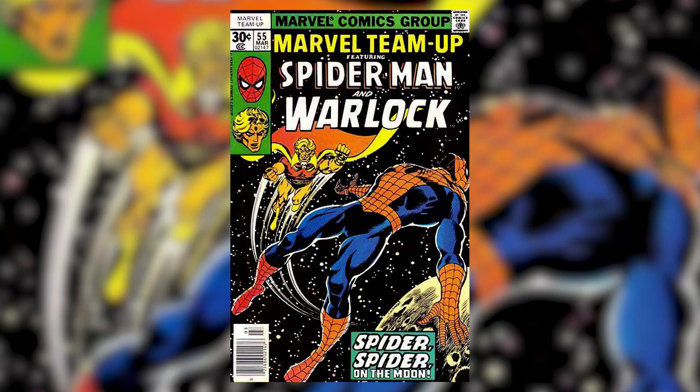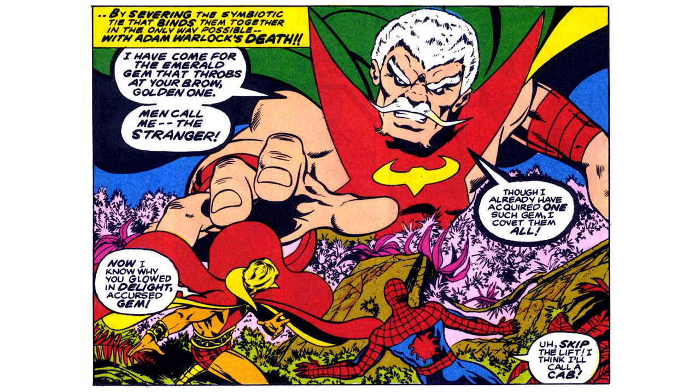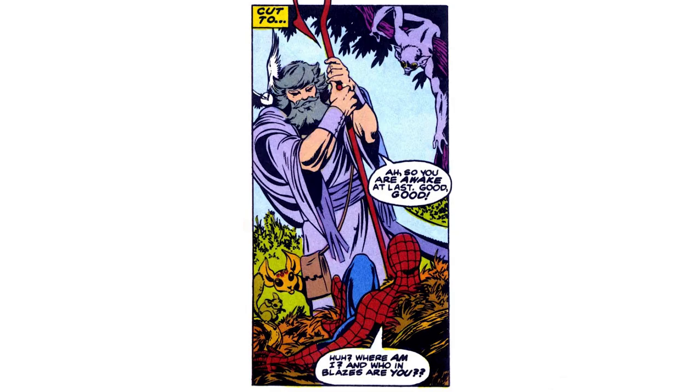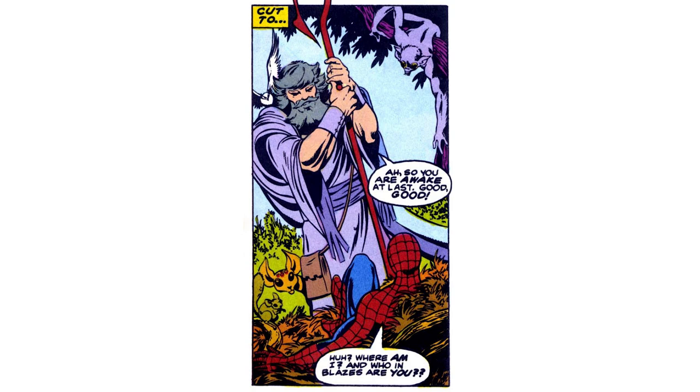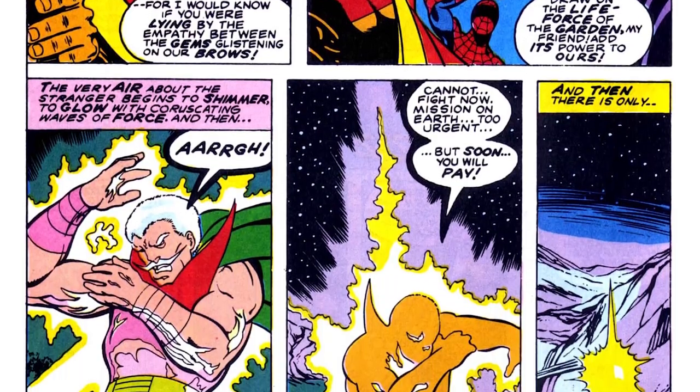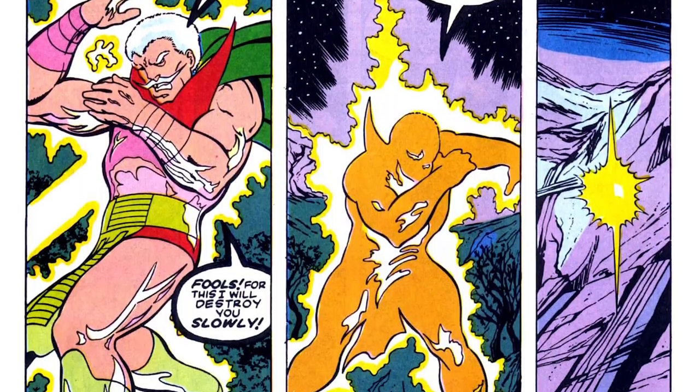The Time Gem first appeared in 1977's Marvel Team-Up issue 55 alongside the debut of the Power Gem. In that story, the being known as the Stranger held the Power Gem and was hoping to gather more gems. It led him to a special part of the moon that had an atmosphere, where the gem he sought was held by the elder of the universe known as the Gardener. But the superheroes Spider-Man and Adam Warlock also happened to be there, and along with the Gardener, drove off the Stranger.